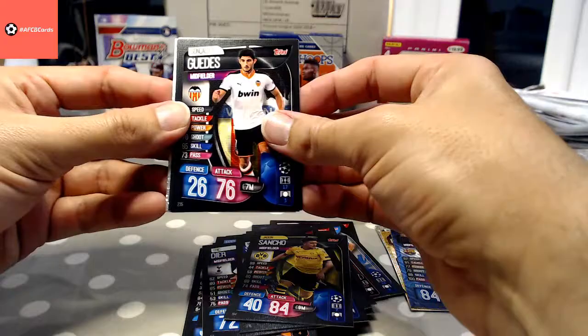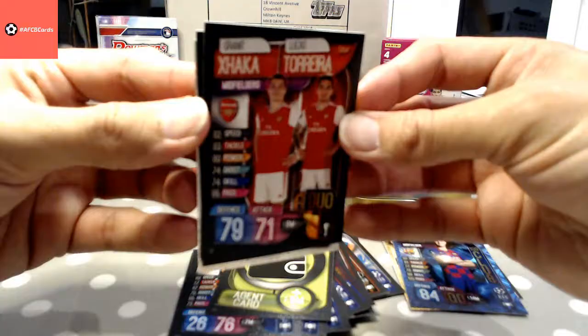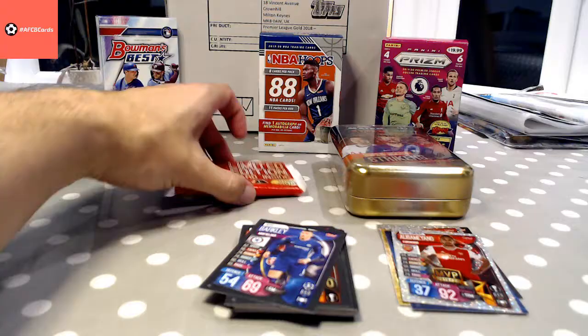Selling well at the moment. Guedes Valencia agent card. Xhaka-Torreira duo — another one of those, quite a nice one. Ross Barkley, continuing the Premier League theme. Aubameyang. Lots of Premier League in those packets.